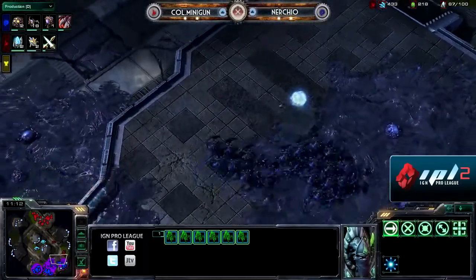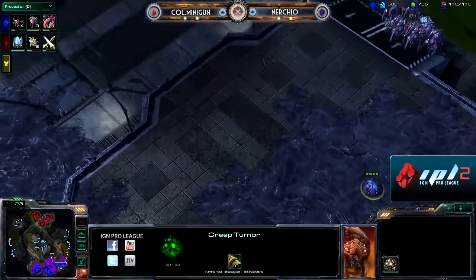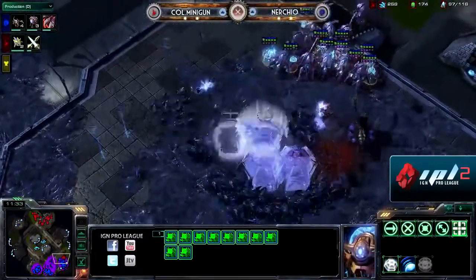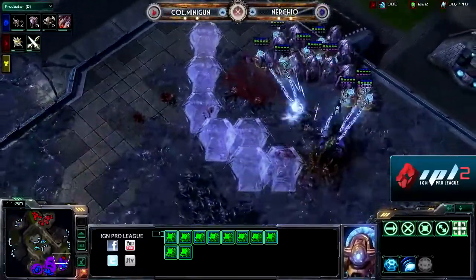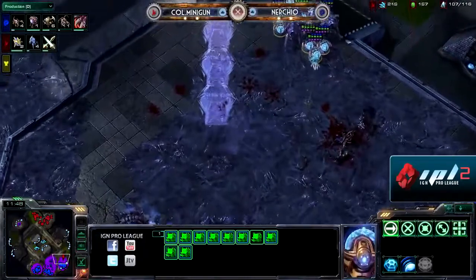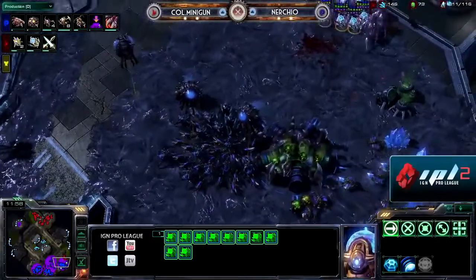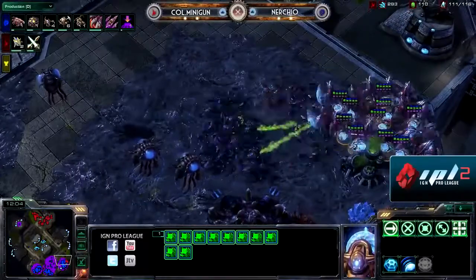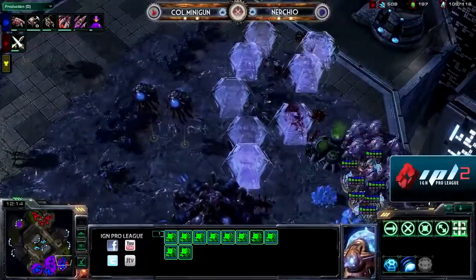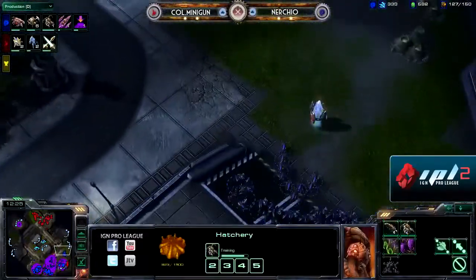Minigun is moving out and heading towards the third. He does have a little map control and he's not just turtled up into the natural anymore. Here he comes — Nurcio can't quite engage yet. It looks like he's going to try and go around for a flank, but he's coming back. That creep spread would have really helped him here too if he had been able to advance it past the third. Force fields going down, blocking those Roaches out, and Minigun has decided it is time to make his move, putting up a wall of force fields. Still both players avoiding the major conflict, pushing and pulling, feeling out when to make that engagement.